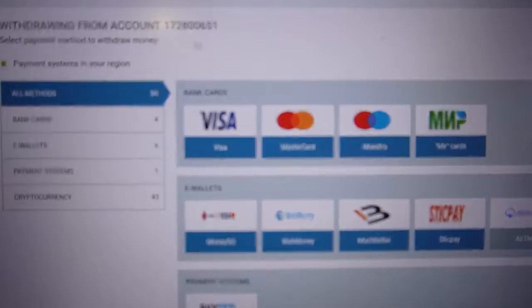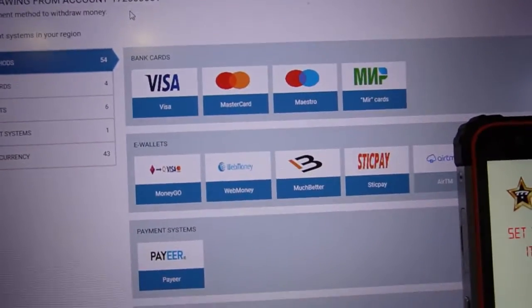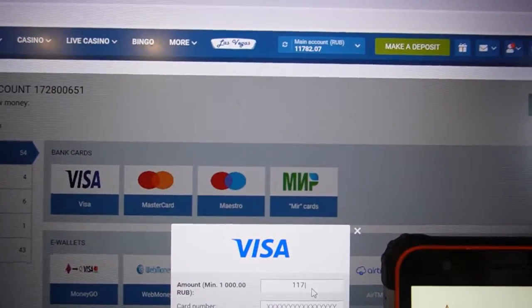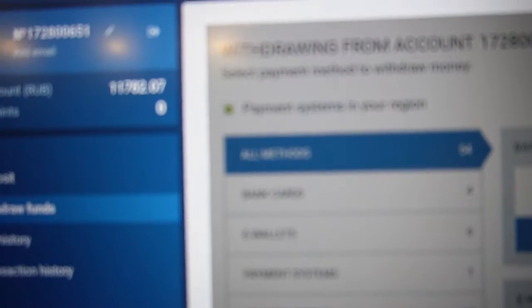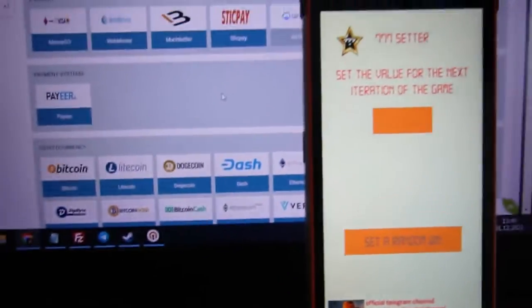Now I withdraw my money. You can see this is my account number — I input this number before in the menu. I use to deposit my money onto my Visa card, I withdraw all my money. One one one one seven two — you can see I entered my card number and confirm.